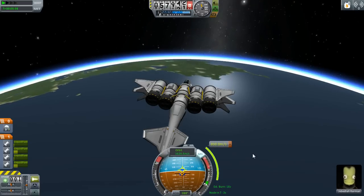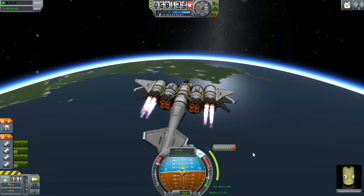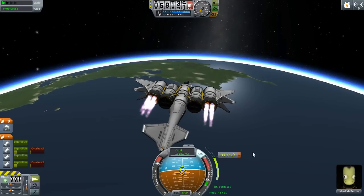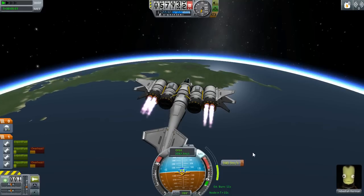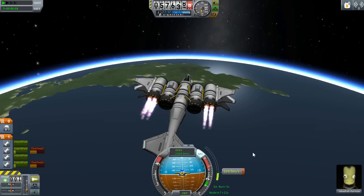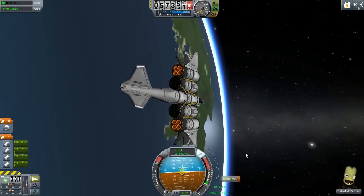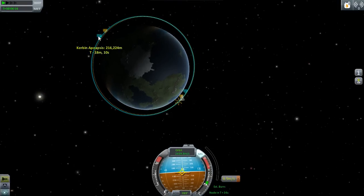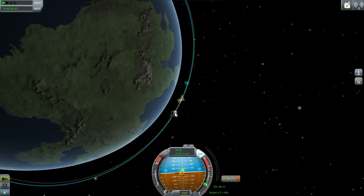Okay, here we go — coming up to the node any second now. Burn! Burning for about 20 seconds. We should have enough fuel, we might overheat but we should have enough fuel. Come on, come on, come on! Camera, don't do that to me right now. Are we done? Please tell me we've got into some sort of orbit. 56 by 216! I don't care how weird that looks — I've gone into orbit! Let me get rid of that maneuver node.